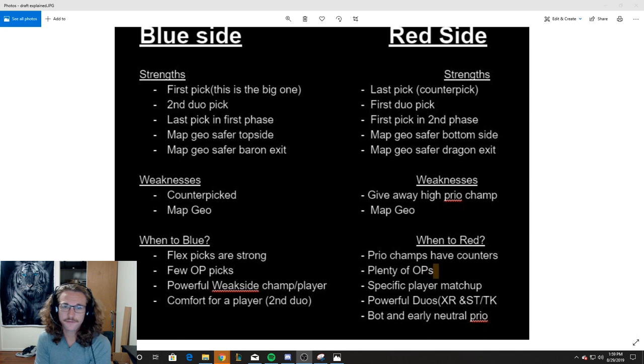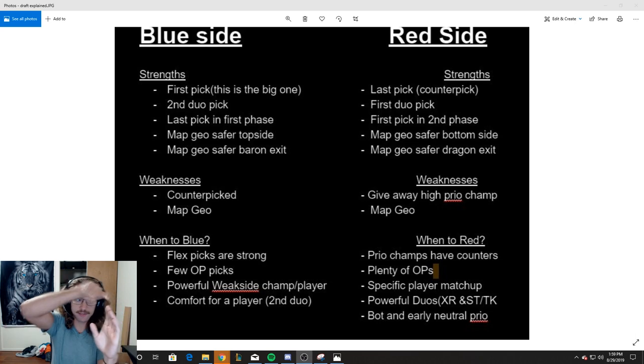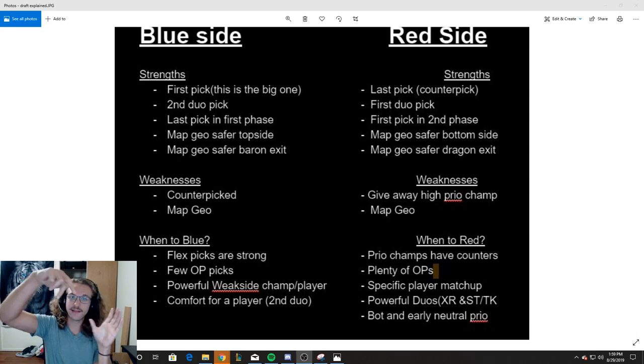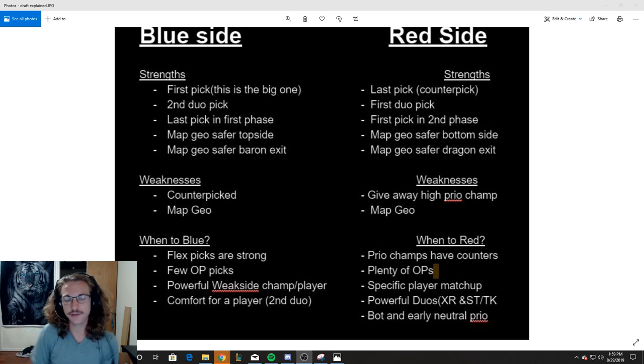Another map geography advantage is a safer Baron exit. Whenever you're fighting Baron, you are attacking facing forward, and when you exit, you walk back that direction. But if you are on red side, when you fight Baron and the enemy team comes and confronts you from their side of the map, you're going to have to get over the wall to get out — so you can be kind of funneled in there. It's a little bit of a safer Baron exit as well.